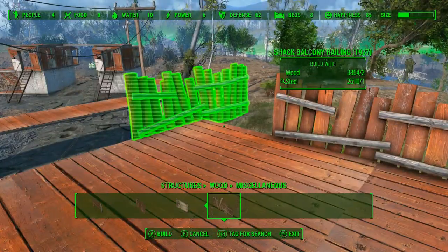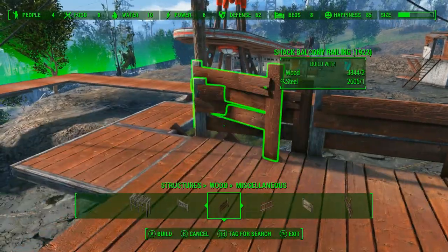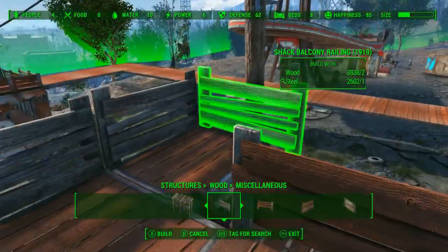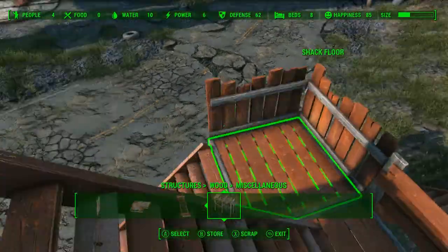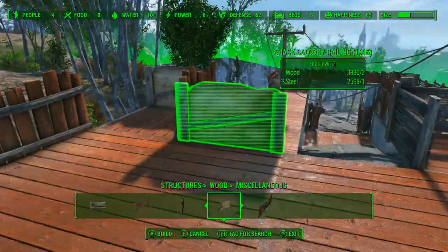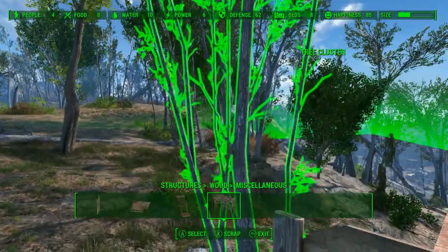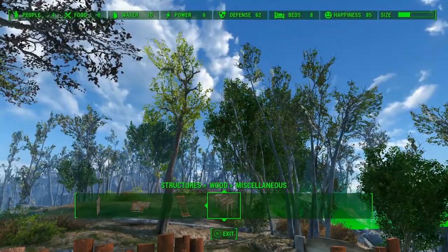All of these towers will pretty much be the same around the entire settlement. They will be able to be accessed only from the ground, so if someone is on the wall they won't be able to get up onto the tower. To me, that just makes sense.